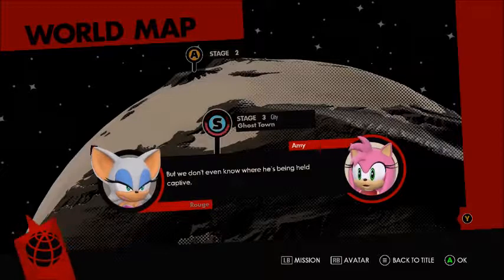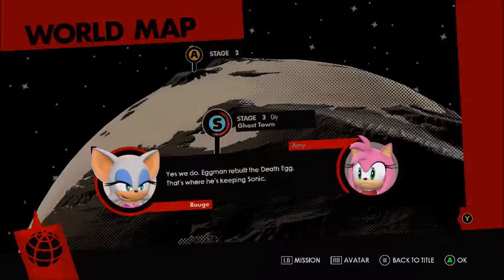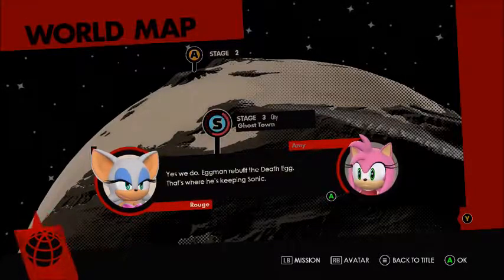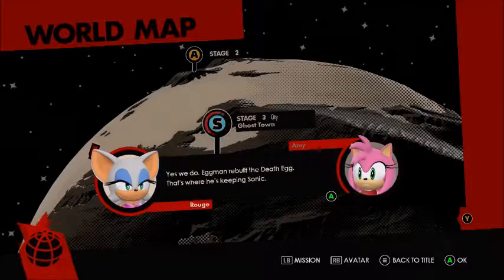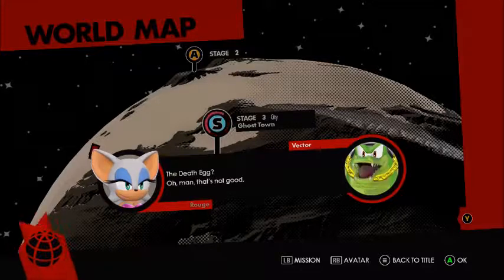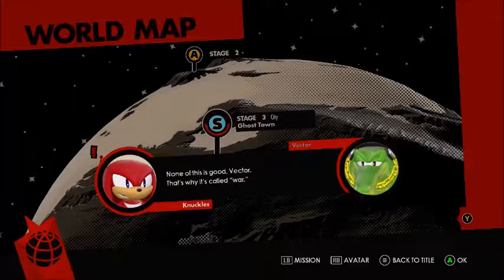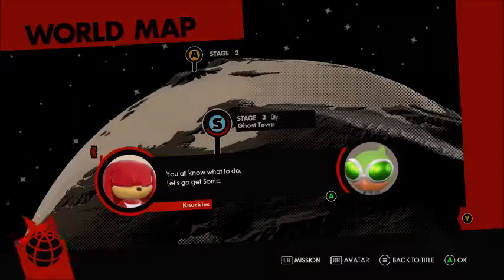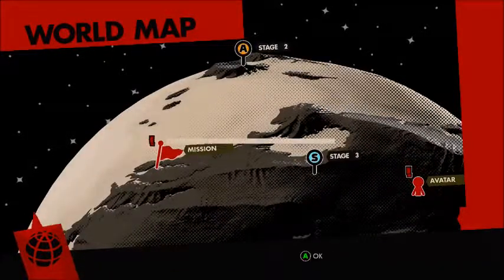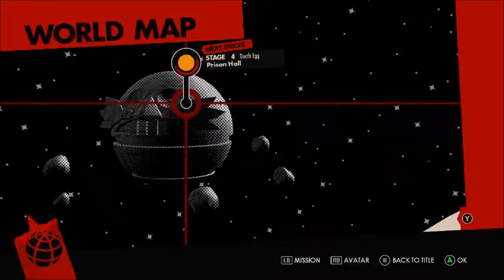But we don't even know where he's being held captive! Yes, we do. Eggman rebuilt the Death Egg — that's where he's keeping Sonic. What? That's whack. The Death Egg? Oh man, that's not good! None of this is good, Vector. That's why it's called war. You all know what to do — let's go get Sonic! I got classy new shades. Mission screen has been unlocked, go check it out! The Death Egg — let's go save Sonic.